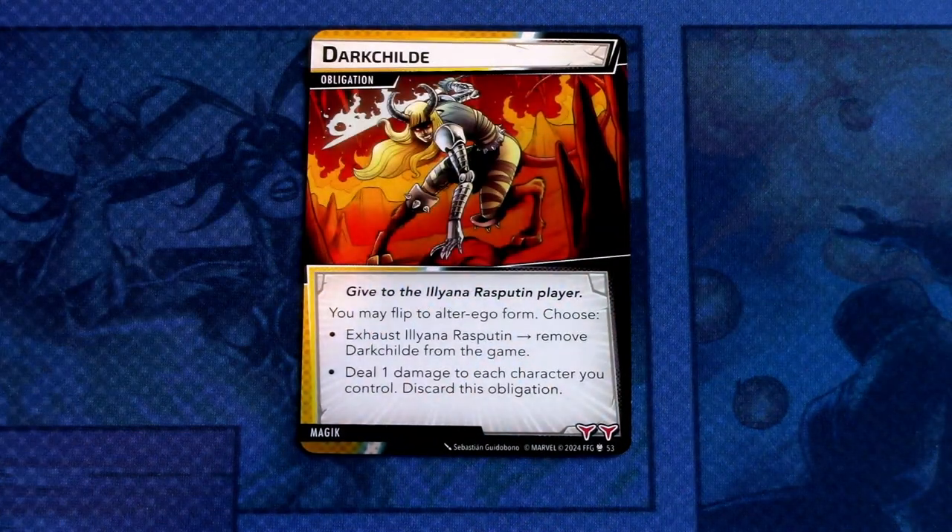Next, let's look at her obligation and nemesis sets. The obligation is Dark Child — given to the Illyana Rasputin player. You may flip to alter ego form. Choose: exhaust Illyana Rasputin and remove Dark Child from the game, or deal one damage to each character you control and discard this obligation. That's quite nasty — it might wipe out your allies.